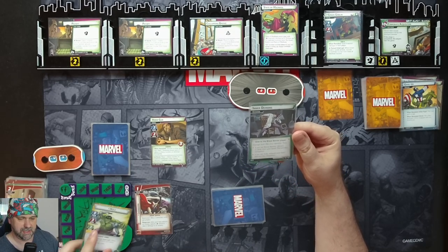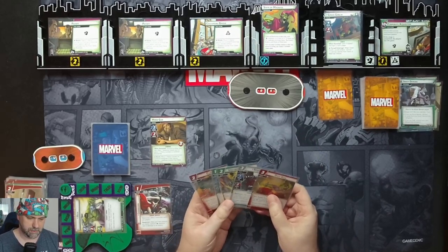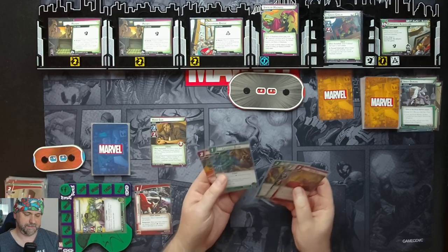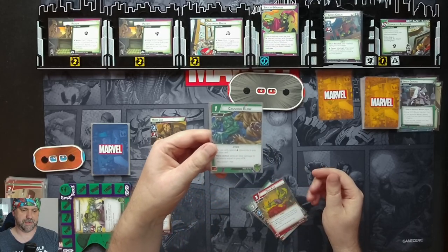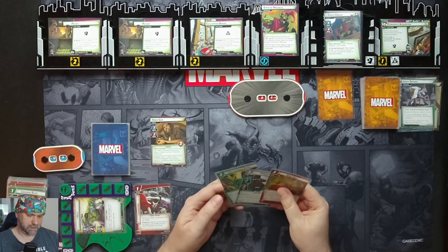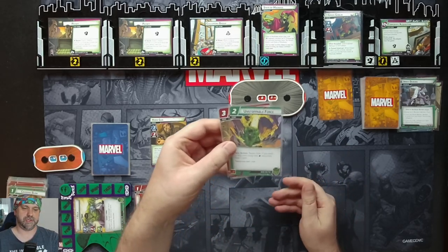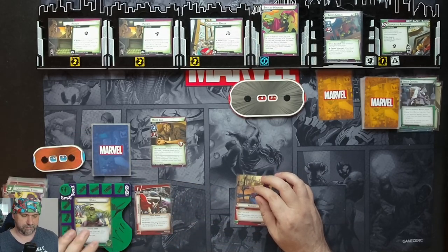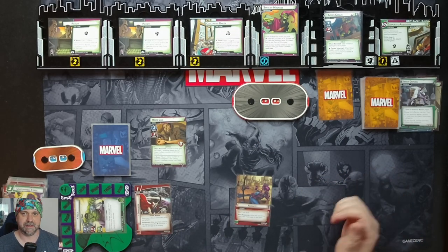Change Form — we flip to Hulk, and since we're already in Hulk form, we just exhaust our hero and discard the obligation. We do a Crushing Blow to deal damage equal to our attack — three to Goblin. We then spend two physical resources for Unstoppable Force — ready Hulk, draw one card, which is Audacity. Hulk's ready and attacks for three more, defeating Green Goblin. Hulk's the strongest one there is — I defeated Puny Green Goblin.